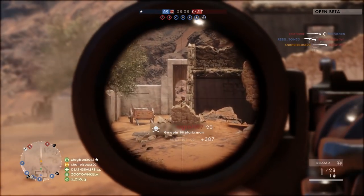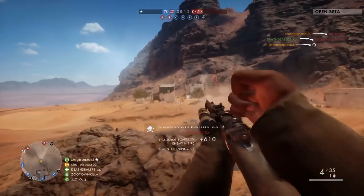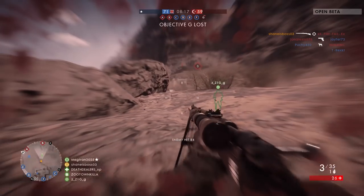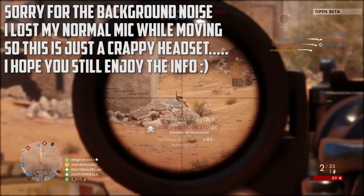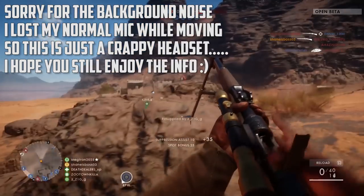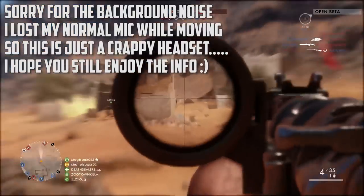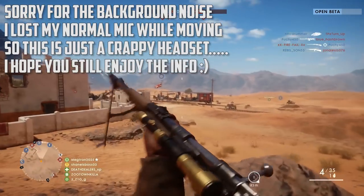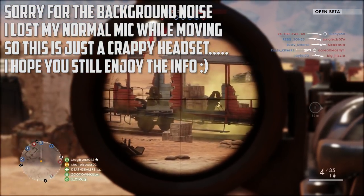If you want more videos on the beta, my opinions on it and stuff like that, just tell me down below in the comments. In this video we're going to be going through a leaked vehicles list and pretty much the leaked gadgets. There were a bunch of leaked assignments but there's literally hundreds of them - basic stuff like get 100 kills with this gun. But the vehicle list gives some interesting hints at things we didn't see in the beta, and some stuff not even in the game files yet.